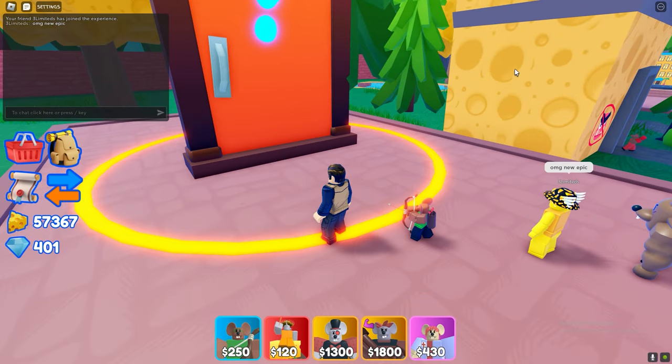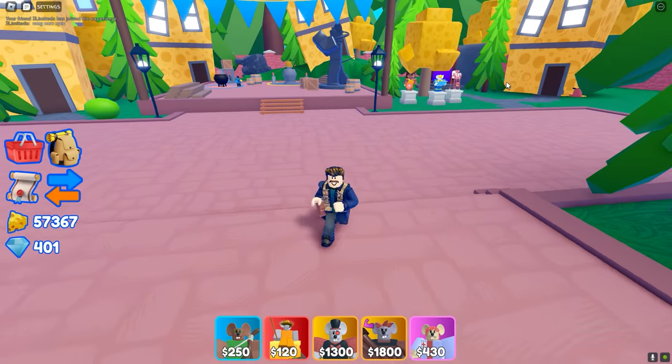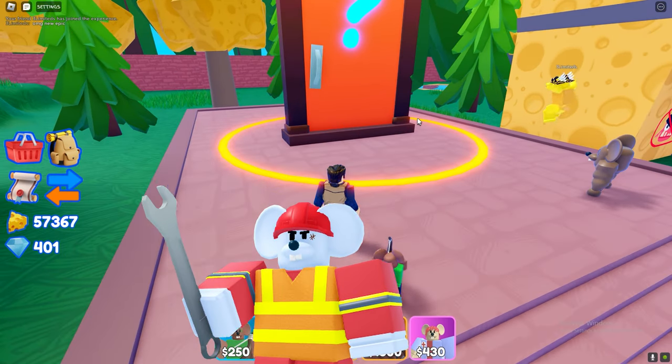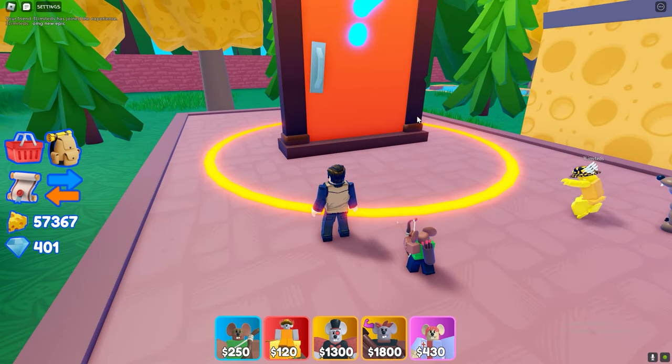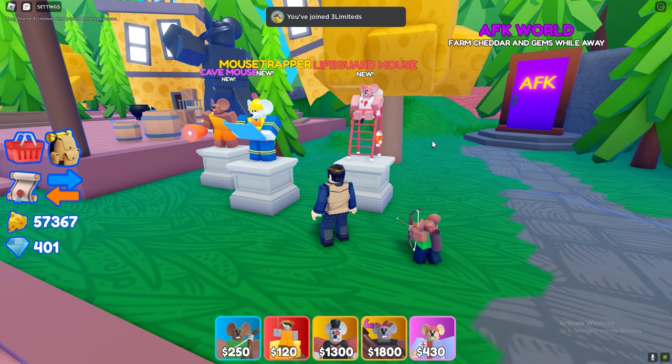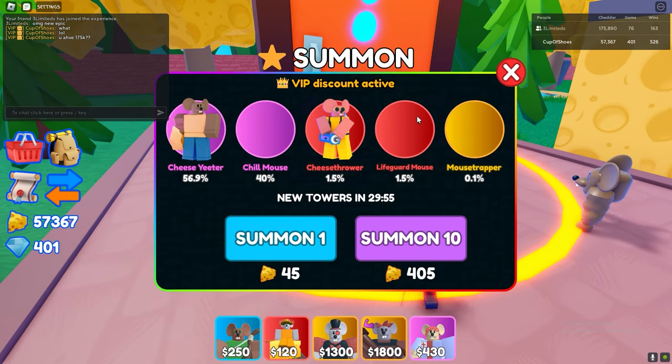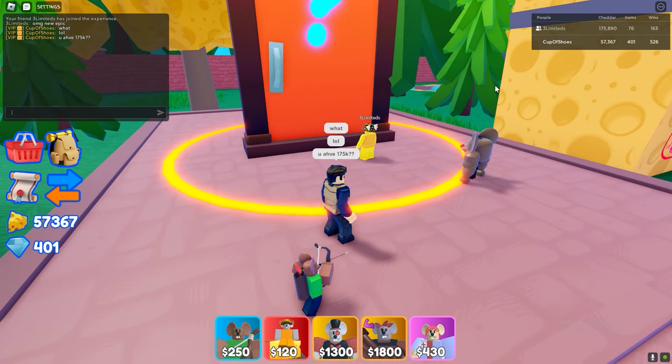The new update just came out and there are three new units: the caveman, the mousetrapper, and the lifeguard mouse. Take a look — here they are sorted by rarity. I immediately went to summoning since the mousetrapper has a 0.1% drop chance. Here's a quick timelapse of how it went.